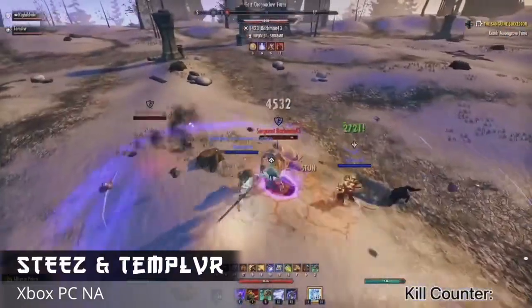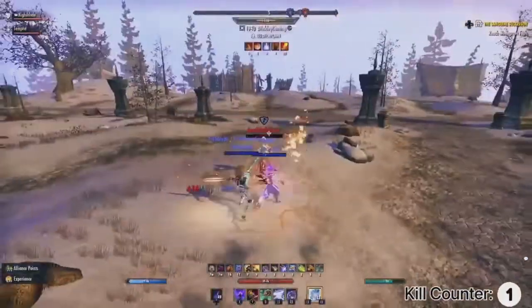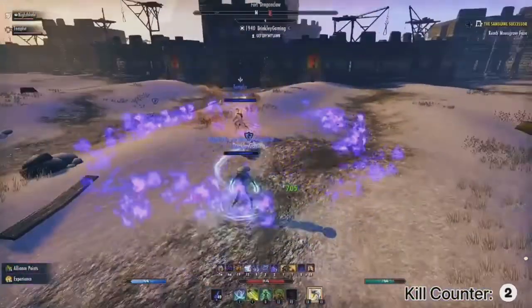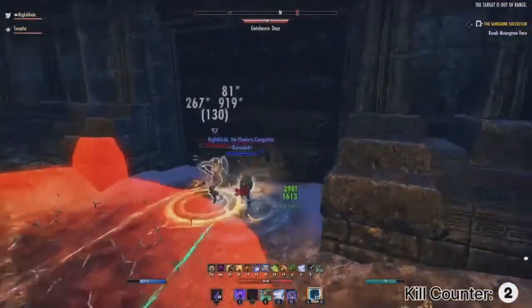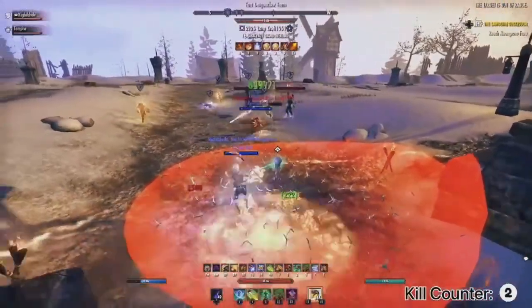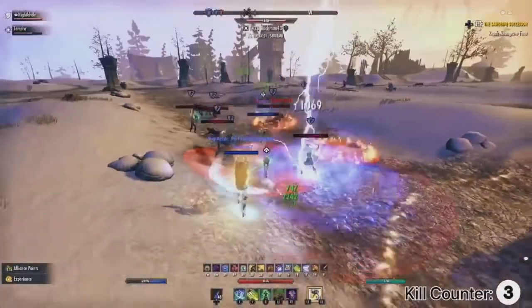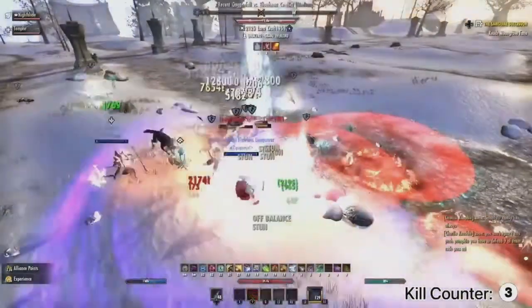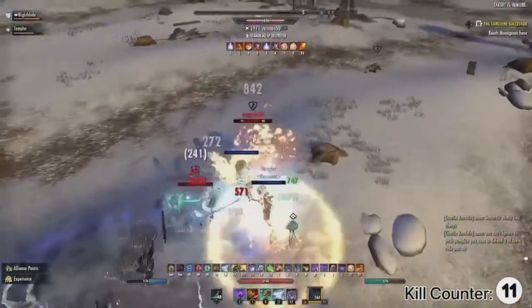Let's start things off. The first clip we have is Steez on Templar on PC Xbox. This is a magic Warden or stamina Warden — I can't tell the difference anymore — and a Dragon Knight. Notice the kill counter at the bottom right, that's going to be very important. They're right next to a keep, which is where you don't want to be because there's all kinds of buffs the enemy gets. He's setting up the combo with the DC Meteor, which is pretty cool. Notice the bodies around — there are like eight bodies on the ground.